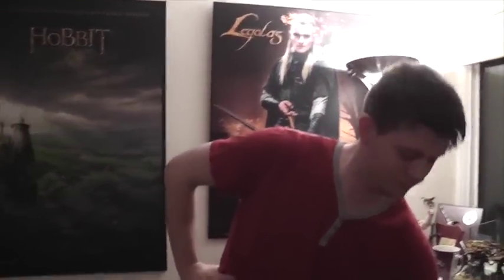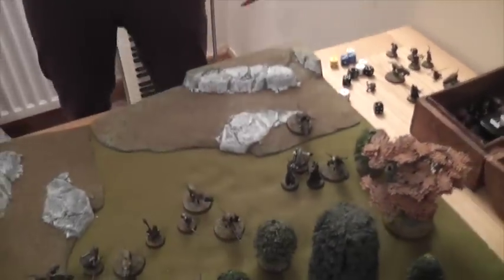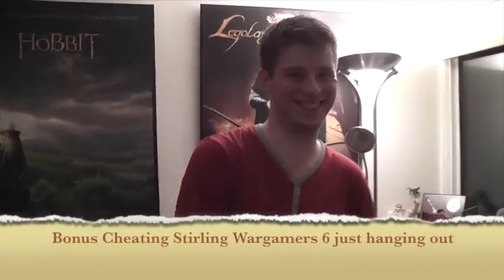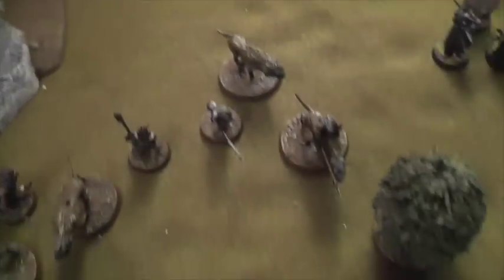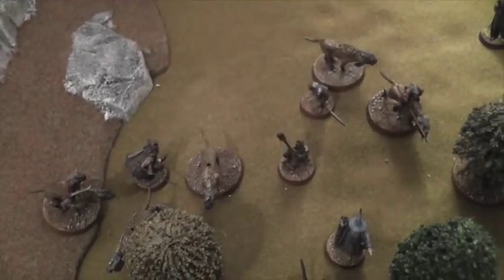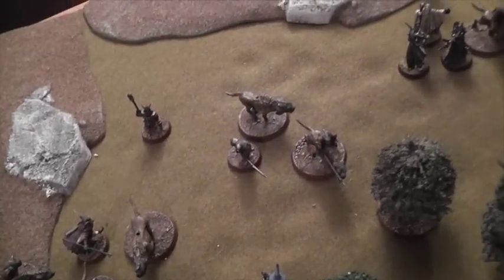Priority for turn four — Radagast uses his last might to call a heroic move and the captain counters with his last might. The roll — evil wins priority again! Disaster for the forces of good. The captain gets all his guys moving first. He moves up — and if he fails his terror test he does nothing, so he just moves. The captain is becoming a bit useless as he can't charge the terrifying Radagast.